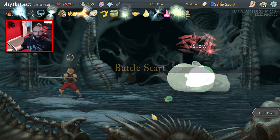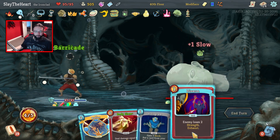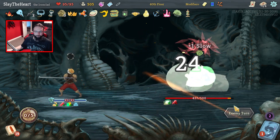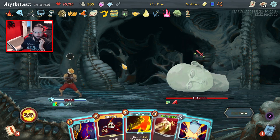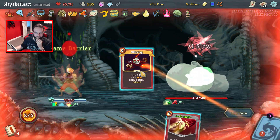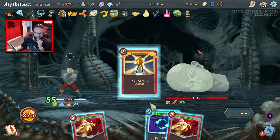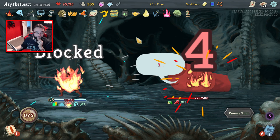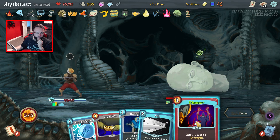We're going left — big head dude. Fairly certain we can flatten you — works quite well. Body Slam, Hologram, Body Slam — it's already started. It's only 13 block but we did a lot of work with that already — there you go. Keep going — more time dilation is better. This is just ridiculous. And we're weak on that by the way.